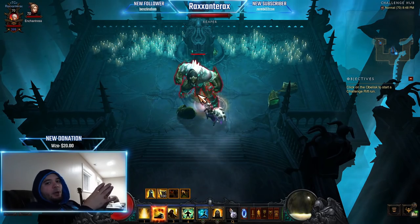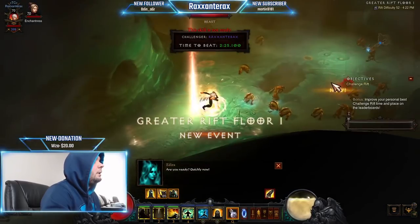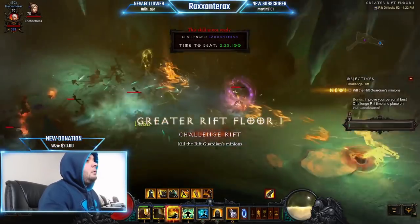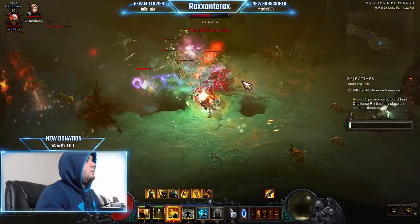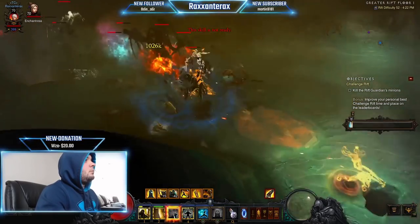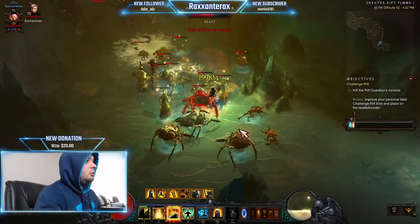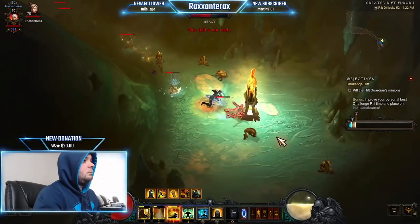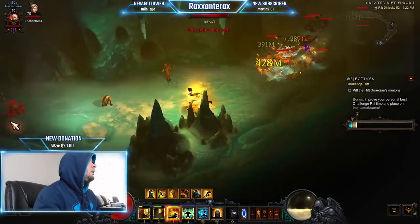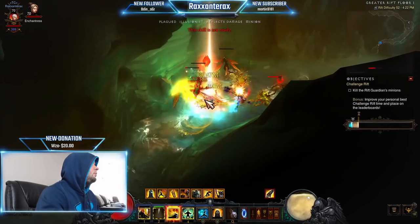Let me take you into the rank one clear I currently have and show you the path. This challenge rift is actually kind of fun. At the beginning you'll activate your Epiphany and your Breath of Heaven and you can just mash those all the time. You can move forward in two ways: you can either dash forward, which you should do sometimes to get that damage buff for your spirit generator, or you can just punch while Epiphany is up onto a monster and that will also teleport you forward.